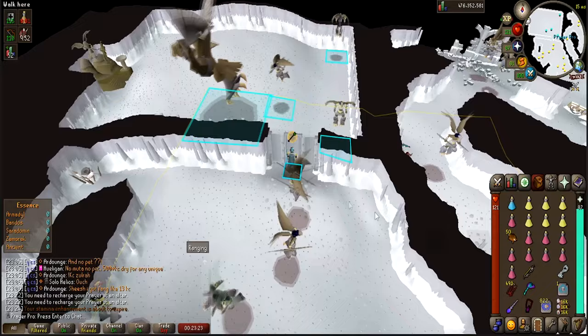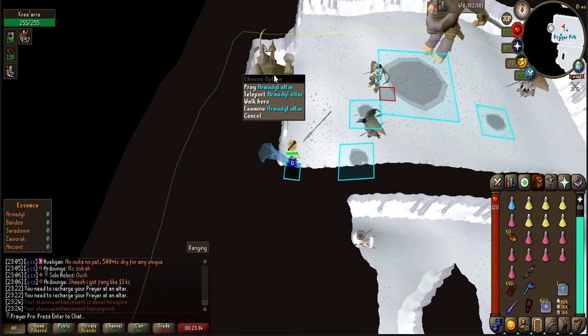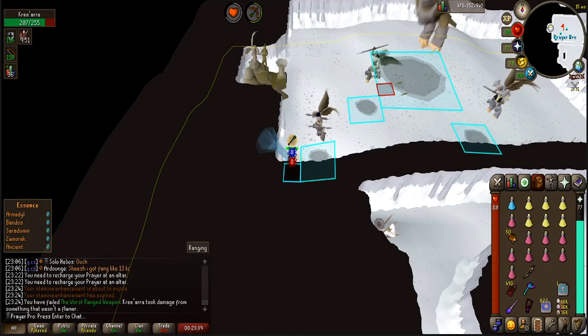The first method is the lazy AFK method. You want to run around here — in my opinion this corner is by far the best corner since it's super close to the altar if you need some prayer in between, so you just have it right there.